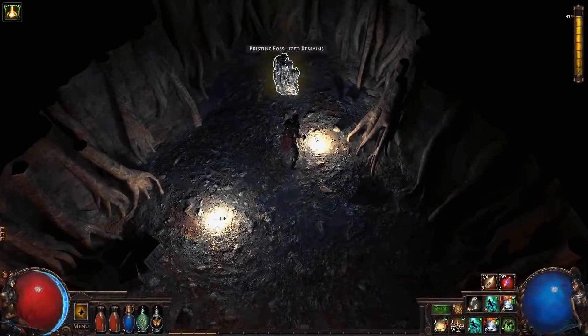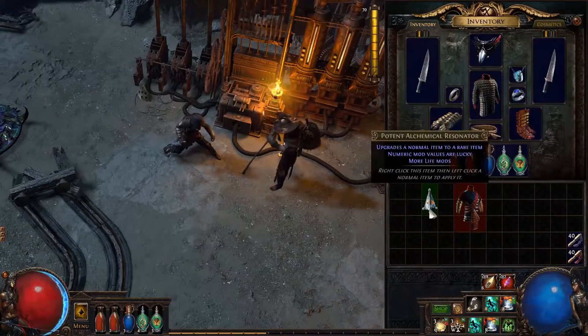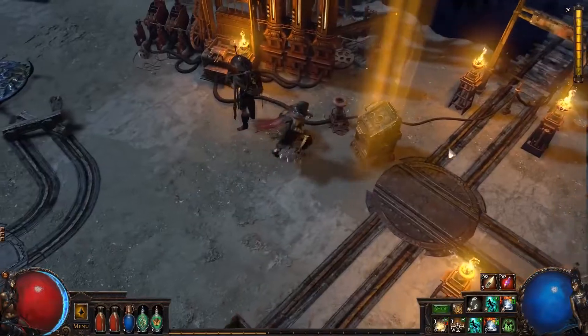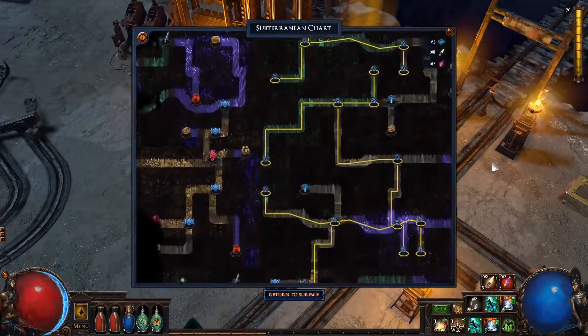Lost civilizations, deep underground, created socketable currency items. Socket fossils into the currency for powerful crafting results. The Azerite Mine gets harder and harder the deeper you go. Test the limits of your character in Path of Exile Delve.